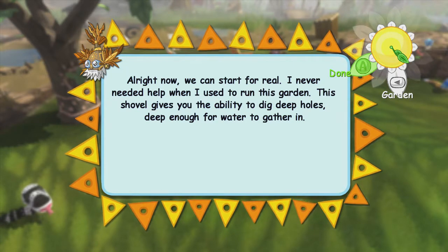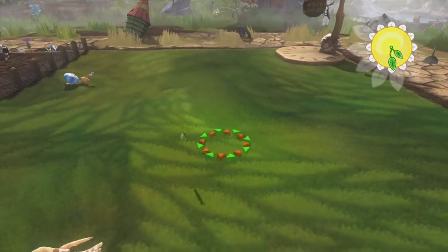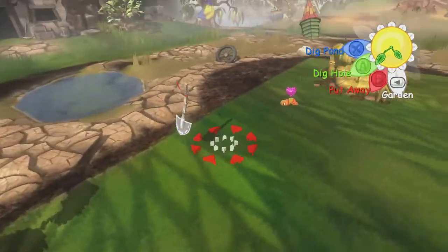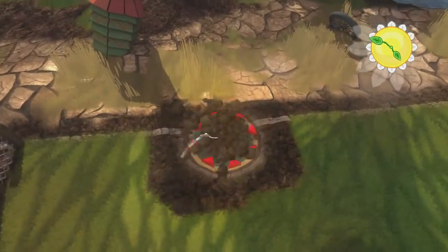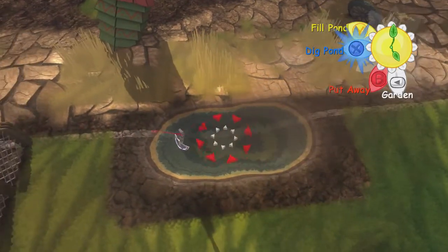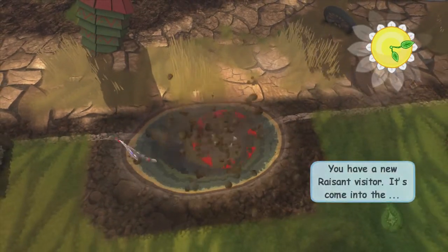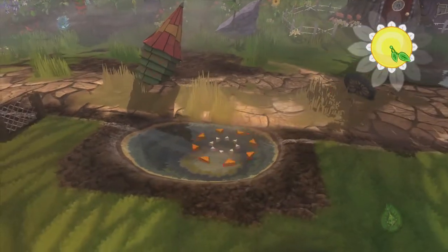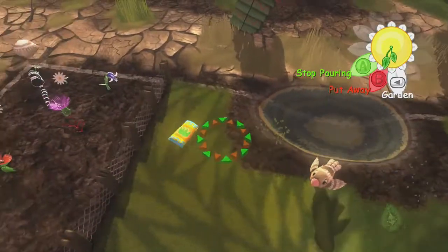This is not something we're going to do in this garden probably. I never needed help when I used to run this garden. This shovel gives you the ability to dig deep holes — deep enough for water to gather in. You might make a really small pond somewhere. So now we can make water essentially, we can go to ponds. It's really slow to do this, and it has a bunch of dirt around it — it's not especially pretty, especially if it's not particularly large. I thought you could add more grass to fix it up a little bit, but no you can't.